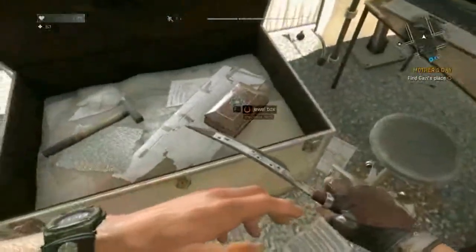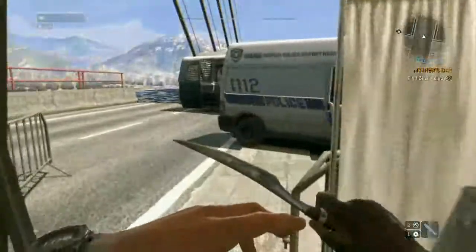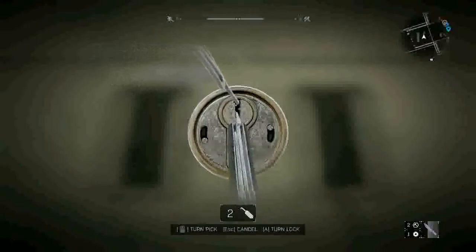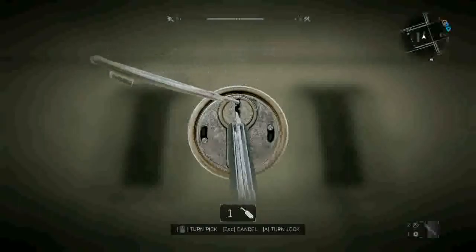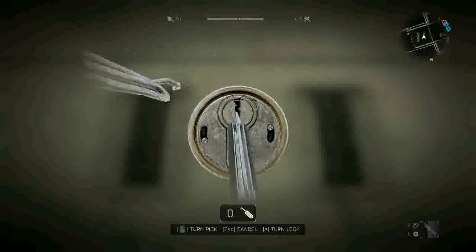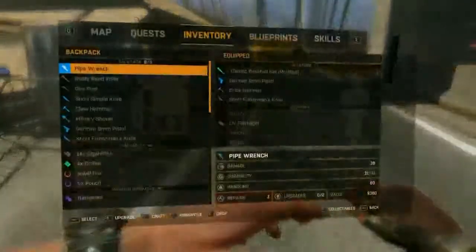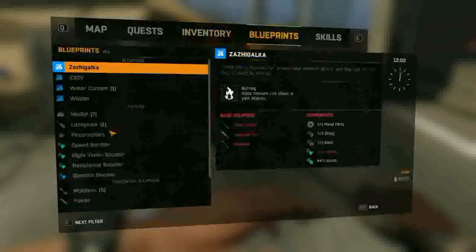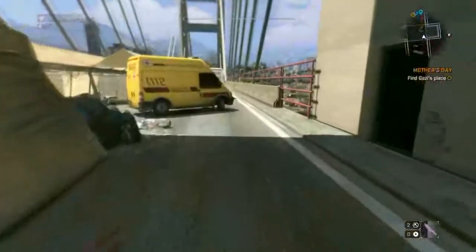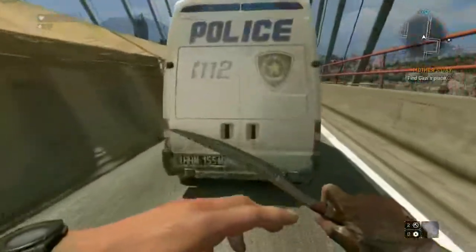There we go — yep, there's a hammer and a jewel box. I haven't found a jewel box before. I do have a gun, by the way — I found it through here somewhere, I might have found it in this one. Lockpicking can be very tedious. I'm pretty sure there was a gun in that car — almost 100% positive. I'm going to craft some more lockpicks here. There are more med supplies in there. That's where I believe I found the gun.